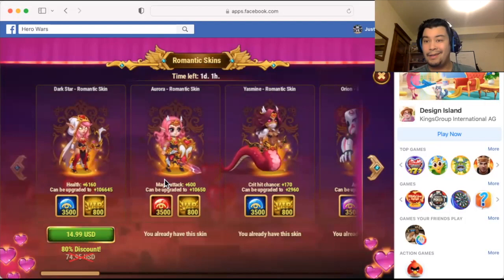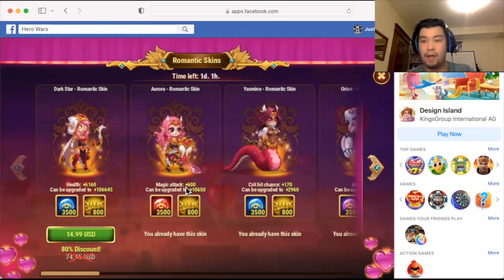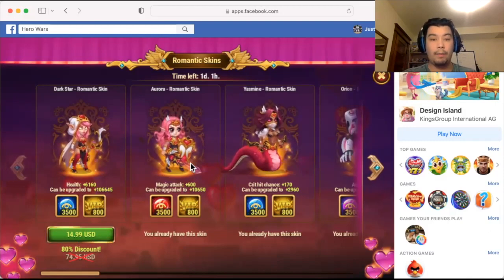Aurora, in my opinion, is the top skin, and magic attack is the stat that's getting boosted here. Not only is it a pretty cute skin — it looks kind of like she's Blossom from the Powerpuff Girls — but magic attack is very, very useful. She's still one of the top tanks, and with Lilith no longer being a tank, that really limits your options. So that puts Aurora in the number one most valued skin for these three, if you have her.